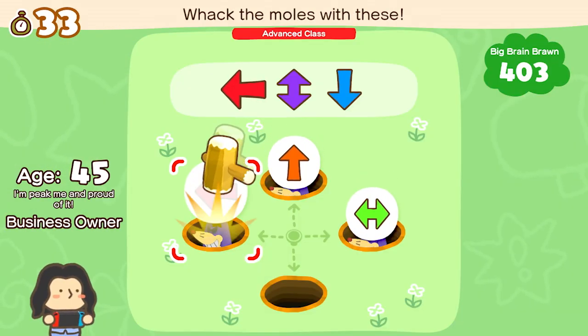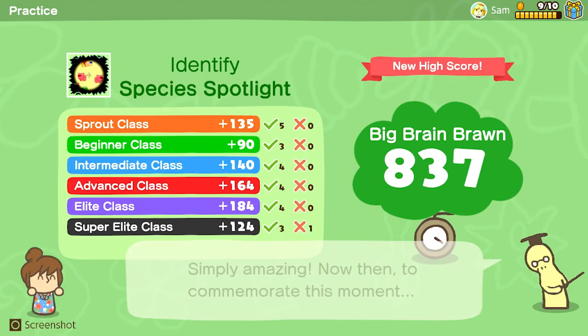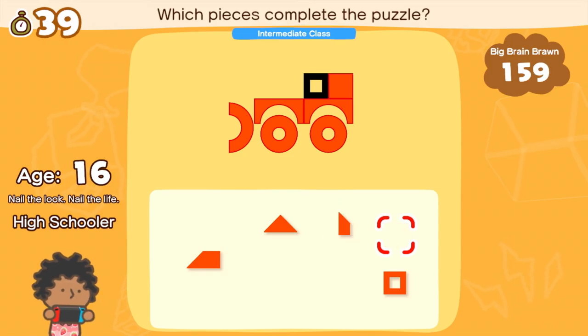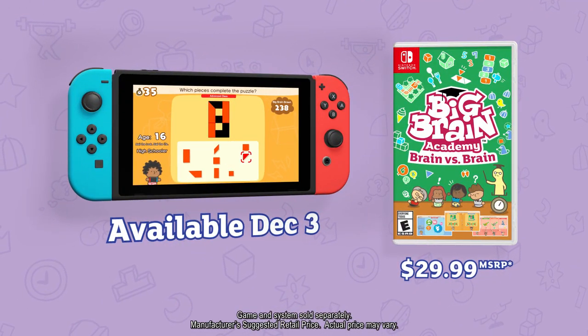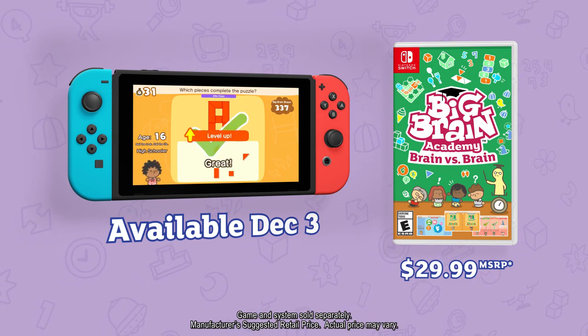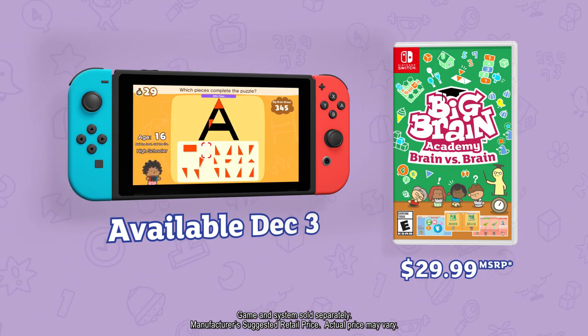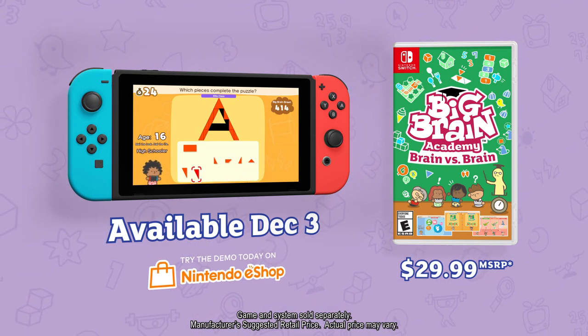Whether you play alone, with your family and friends, or with other brainiacs around the world, I want you all to flex those brains for me. Please and thank you. Big Brain Academy: Brain versus Brain, and it will be out December 3rd, only on Nintendo Switch. But I'd start flexing your brain early with the free demo on Nintendo eShop. Okay? Good.